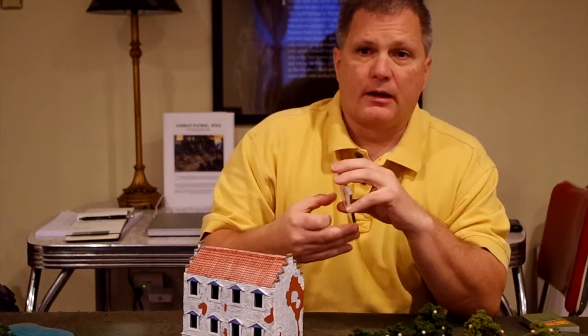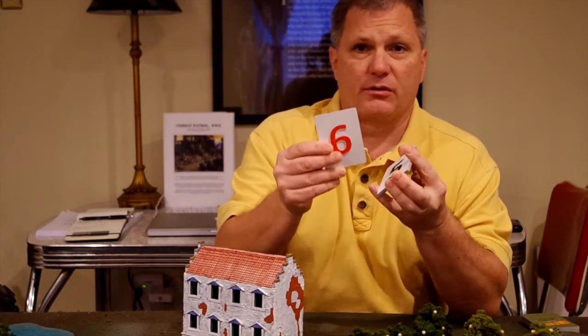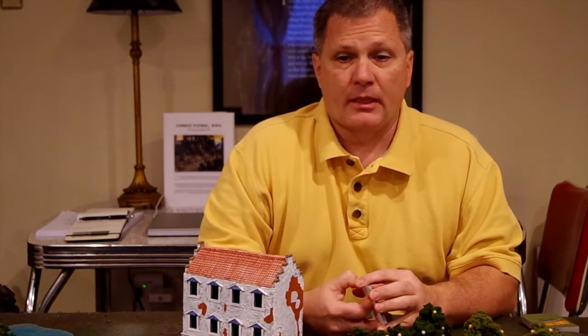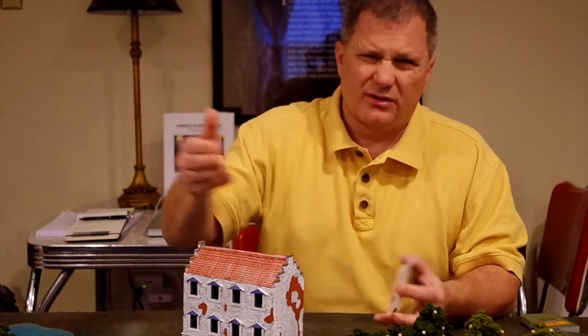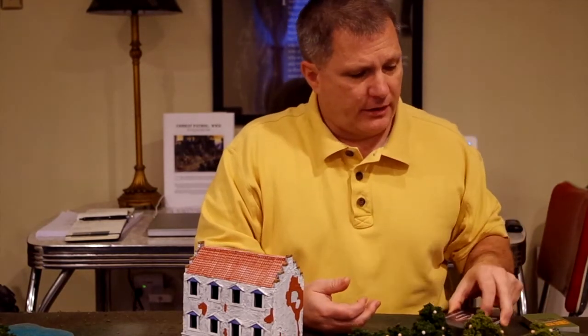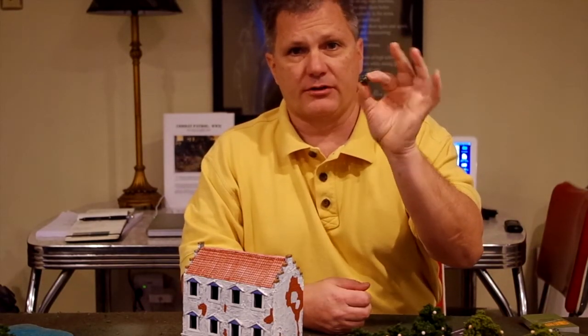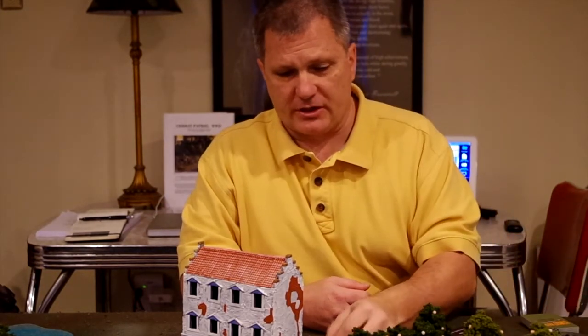Every unit on the table that has the number drawn — so in this case a six — would get to activate. If two units opposing each other want to activate at the same time, there's a mechanism to determine which unit goes first. Generally, all units with sixes around the table are doing things simultaneously, to avoid eight people sitting around watching one person do stuff. I'm using big bright white dice for this demonstration to make the numbers easy to see.